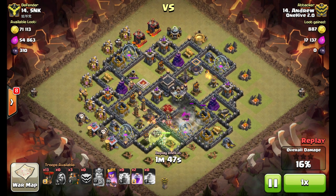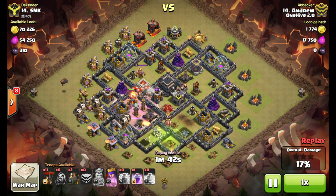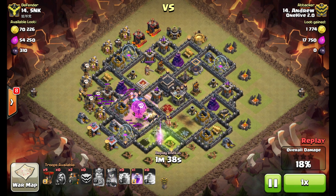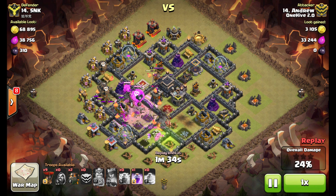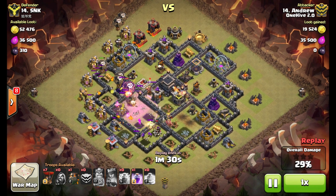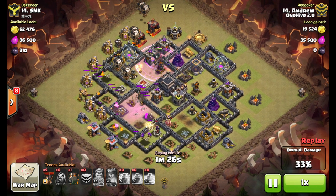He gets the first air defense down — anything else at this point is pretty much a bonus. He's going to end up getting the expo, but the LaLo portion of his attack has already started. He's created the pathing for the balloons. Unfortunately that one archer tower in the core is going to stay up, but it ends up not making a difference. Next two hounds go down.